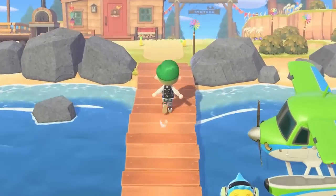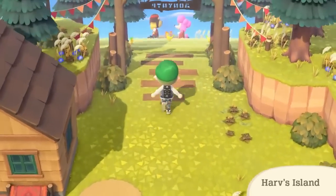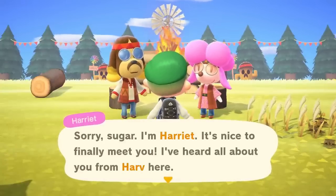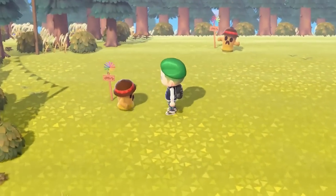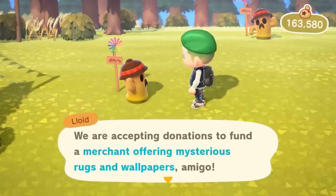And Harvey's Island is getting an upgrade. So the first thing we see is this whole new extension to Harvey's Island on the right and then we see Harriet and Harvey finally together. If you didn't know these two had a crush on each other in New Leaf, so I was ecstatic to finally see them together like this. Not only is Harriet here but you can now donate money to unlock special characters and their camper vans like Sahara, Redd, Kicks and even Reese and Cyrus.